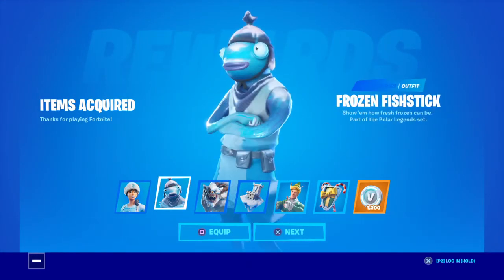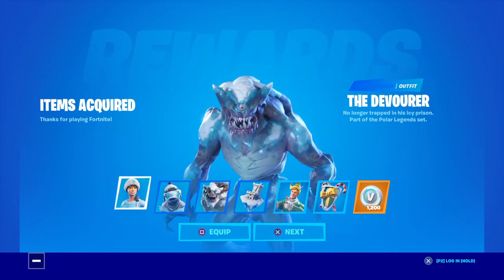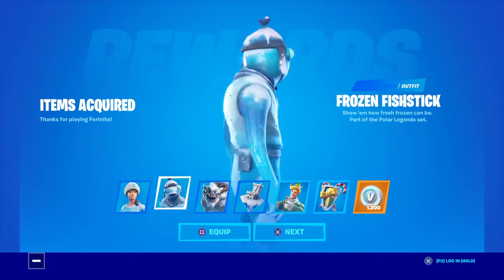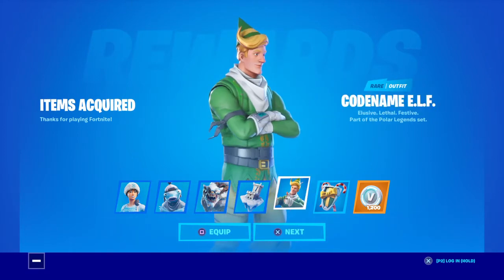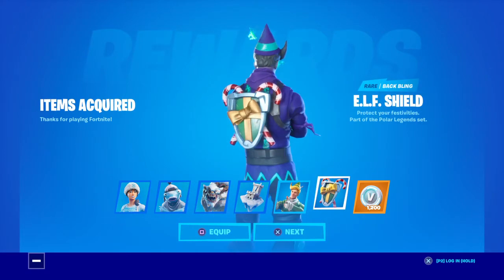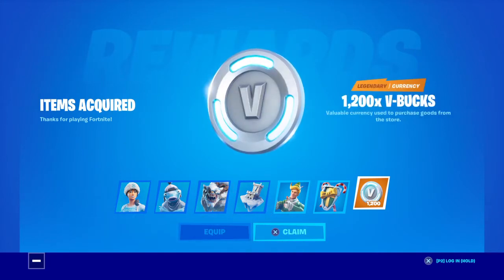And there we go — we got the Frozen Fish Stick, we got the Nogops Fish Stick, the Devourer back bling, the Codename ELF — well, we didn't get that, we already had it — the ELF Shield, and the 1200 V-Bucks.